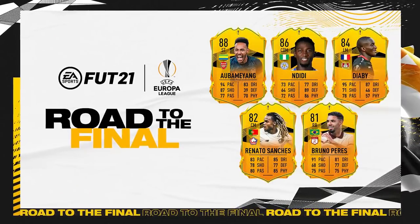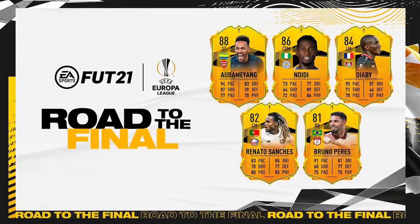We have got Abamiang, Ndidi, Diaby, Renato Sanchez, and Bruno Perez. These cards are looking ridiculous — currently Renato Sanchez is around 1.1 million coins for an 82-rated card, which is ridiculous. Abamiang is around 2 million, Ndidi is like 500k. If you pack one of these they are basically incredible cards, literally insane. They also dropped an SBC player which we're going to do right now.